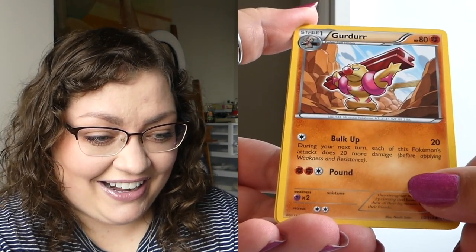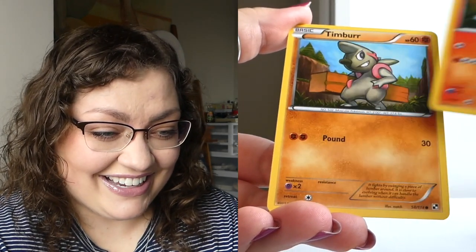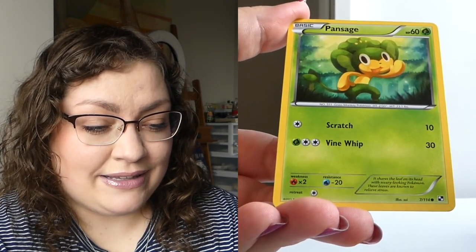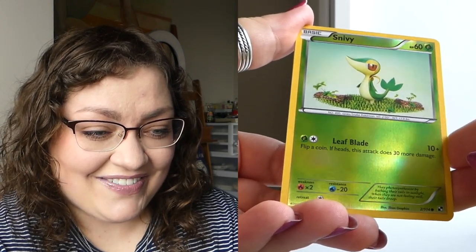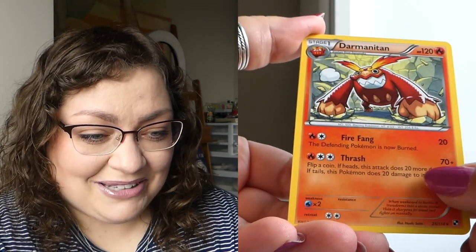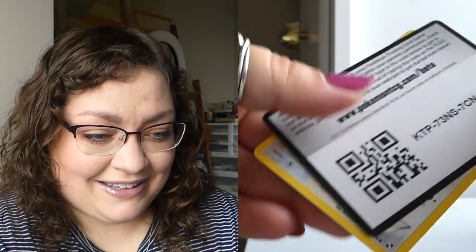Even though Black and White is one of my least favorite eras in terms of new Pokémon designs, it's still really exciting to open — I've gotten to fall in love with these little weirdos from generations I missed out on. We got a reverse Snivy starter, and behind it a Darmanitan for a non-holo rare. Then an old code card featuring Tranquil. What a freaking treat — what a freaking treat.